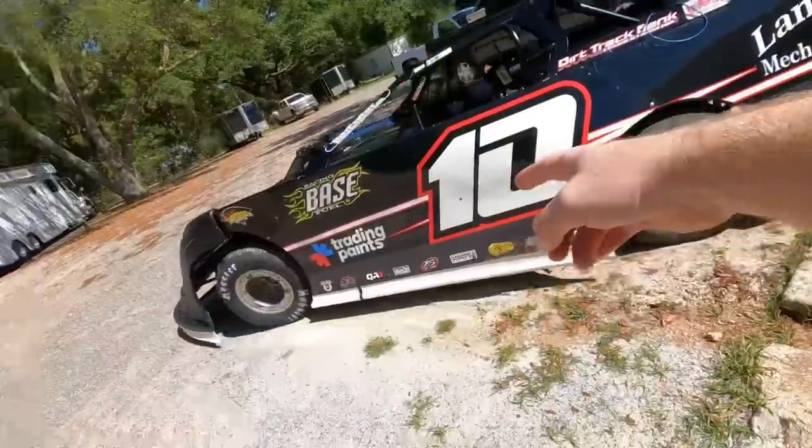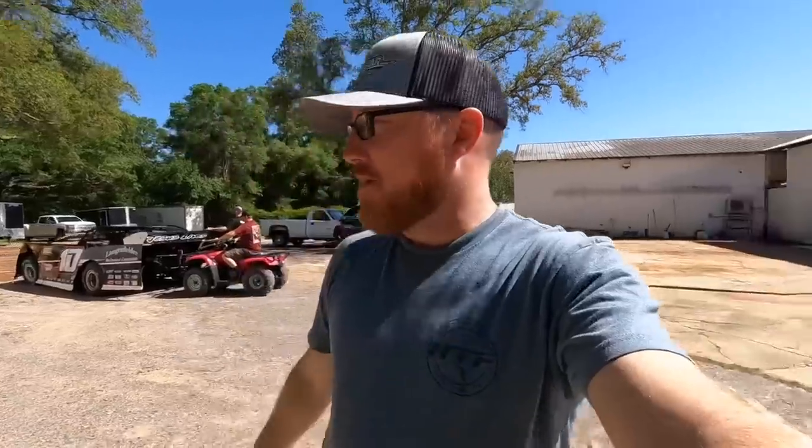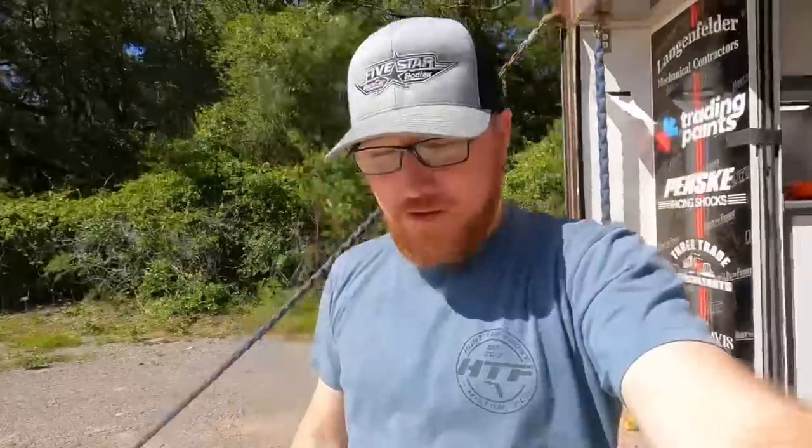So it's Talladega Short Track, World Outlaws Super Late Models. They've got split field features on Friday night — they're going to divide them in half, and each of the fields is going to run for four grand. So we'll be racing for $4,000 against half the field on Friday night. Then Saturday night is the main event: $50,000 to win, World Outlaws Super Late Models. They're calling it the Alabama Gang 100. Between the two nights there will be 100 laps of main event racing, a tribute to the Alabama Gang.